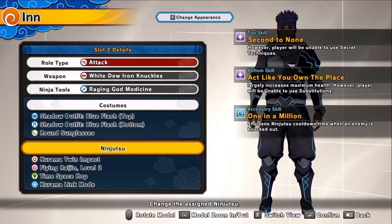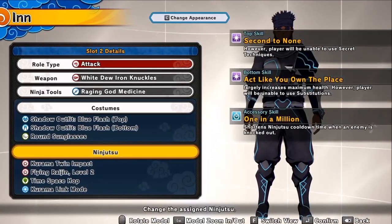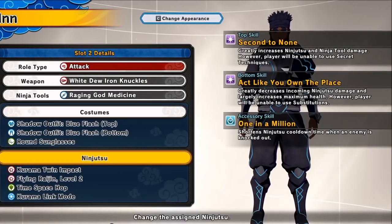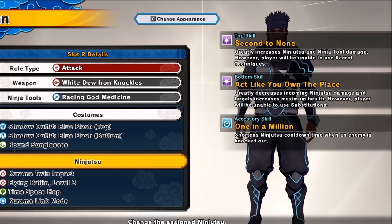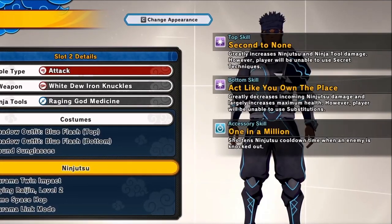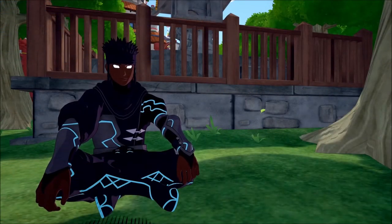Really quick, let's go through the Shinobi boosts. This outfit is bringing us two new Shinobi boosts we've never seen before. 'Second to None,' which greatly increases your ninjutsu and ninjutsu damage, but you cannot use your seeker techniques. And 'Act Like You Own a Place,' which greatly decreases your incoming ninjutsu damage and largely increases your maximum health, but no substitutes.